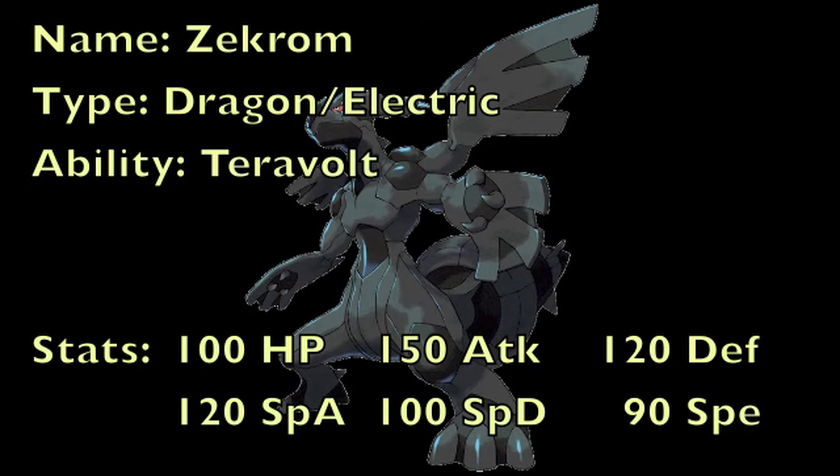The only downside to this Pokemon's stats is its 90 Speed, meaning that it probably will be outsped by quite a lot of things in the Uber tier, but it's still pretty good nevertheless and can definitely be useful. But with that, let's take a look at the set I have for this Pokemon right now.